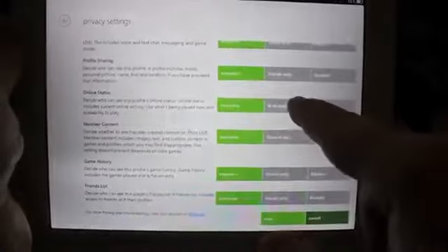You can change your online privacy settings here, which is very cool and convenient. Go in here to online status — now friends only can see me. Save it. So now only my friends can see when I'm online.